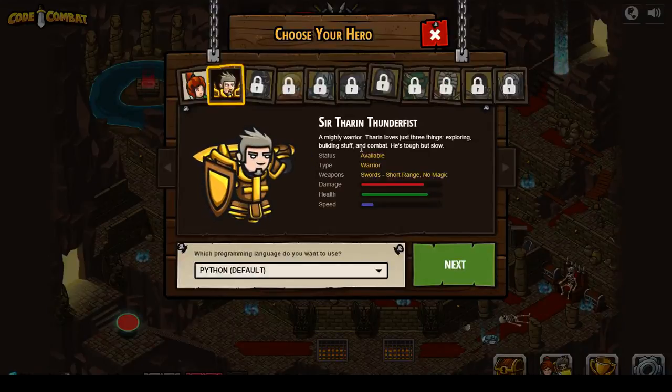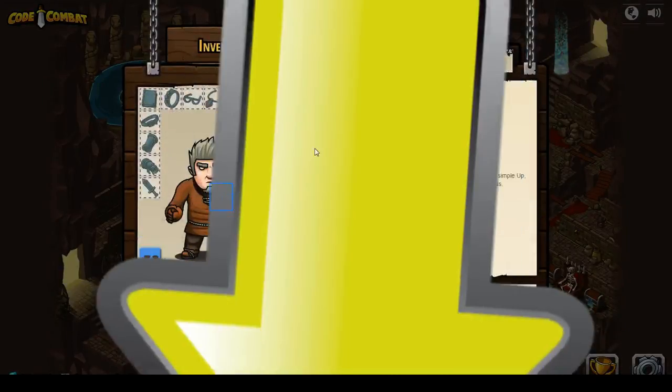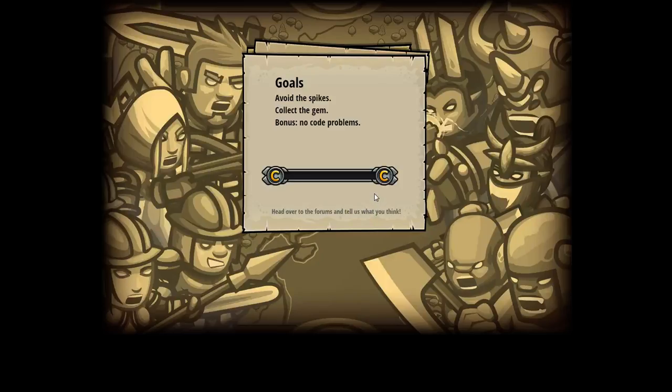He's tough but slow. Yeah, we'll be him. We'll use Python as the default. We'll equip that, and then we'll press play. Code Combat. Pardon these noises — my ear tickles.